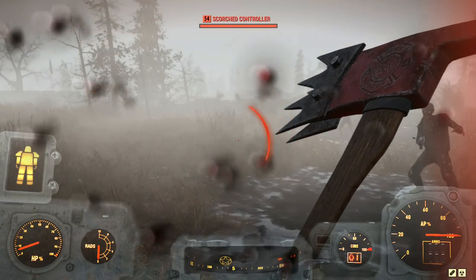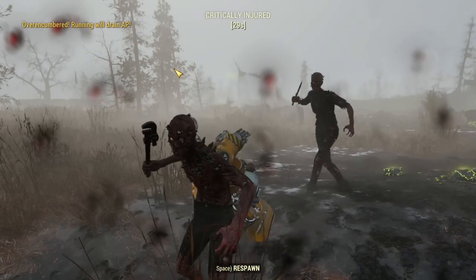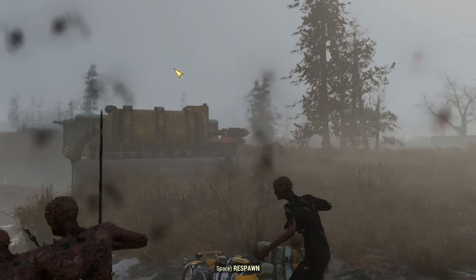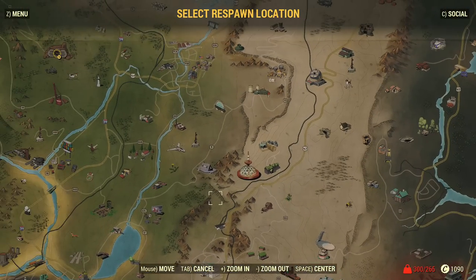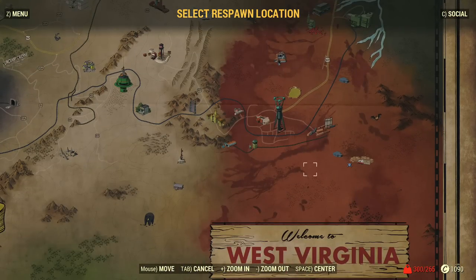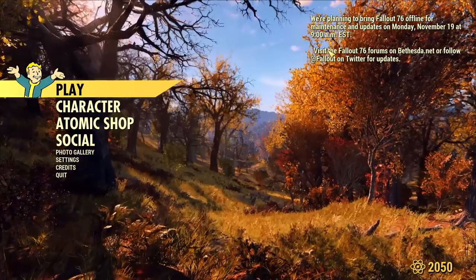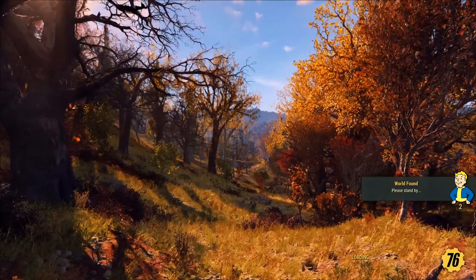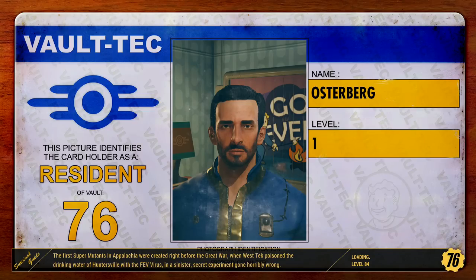When you die, you'll notice you're encumbered because your character doesn't have the armor on. The only place you can spawn is Vault 76 — though I'm not 100% certain you actually can spawn there. What you're going to do is go to your social tab, click on your name at the top, and leave the world — which takes you to the main menu. Then click play again, and when you come back in the glitch will be activated.